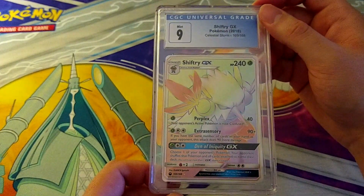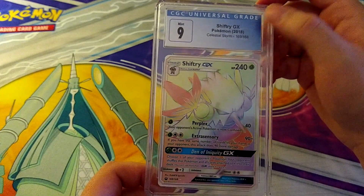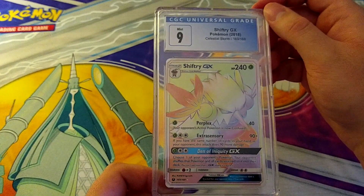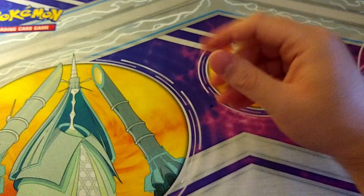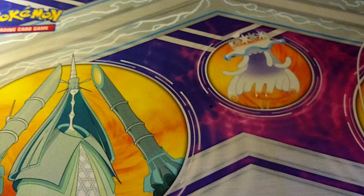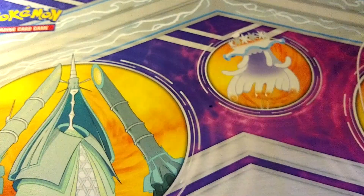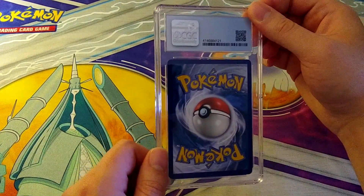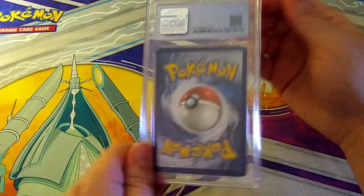A Mint 9 on Shiftry GX from Celestial Storm 2018. That's actually my preferred Rainbow era — something about the Sword and Shield rainbows just didn't hit quite the same. Speaking of Buzzwole from earlier, there's one from Crimson Invasion — Mint 9. Swole — buzz buzz.